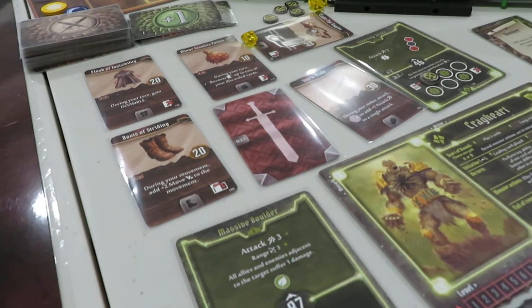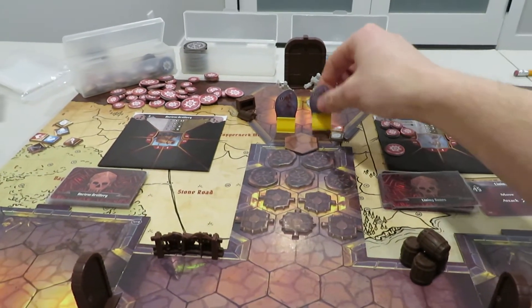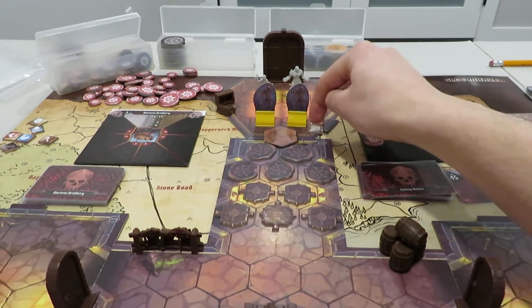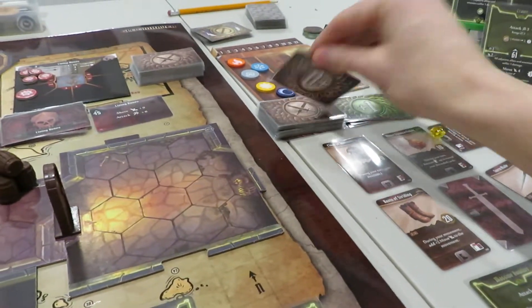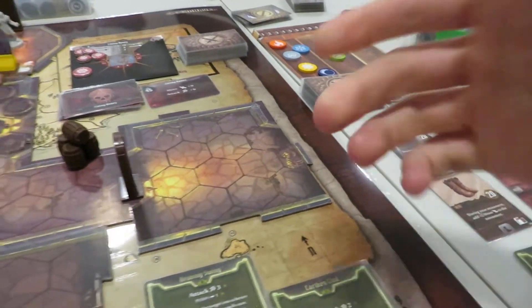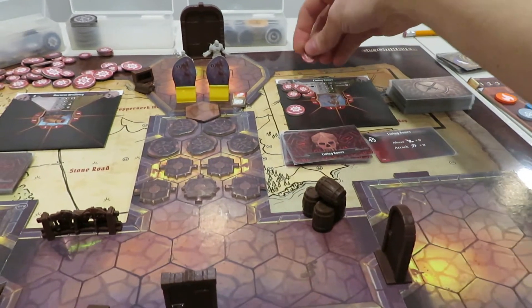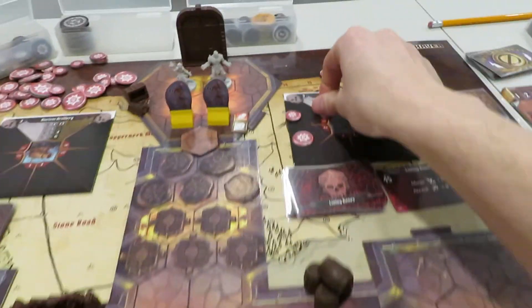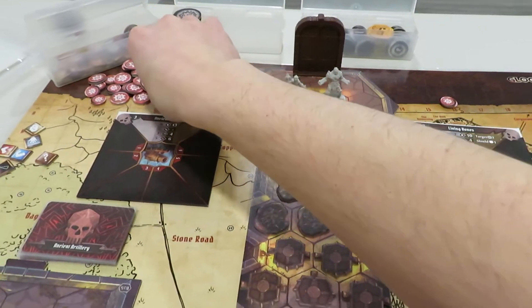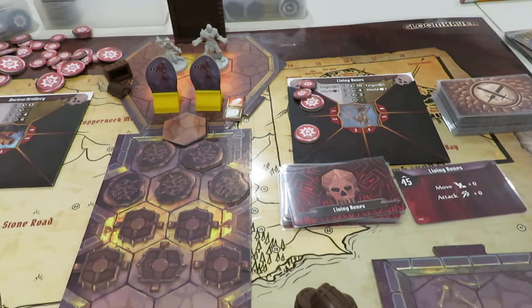Three damage goes on the number one character. I'm going to exchange five tokens for a single five token to make life easy — so now we've got seven damage on him. He's not dead, but in a much better spot for the Tinker to finish his damage.